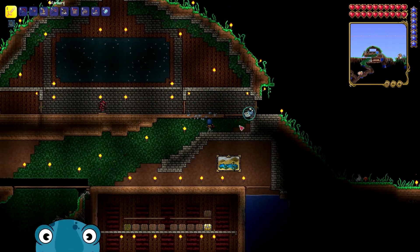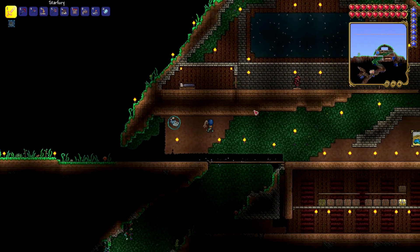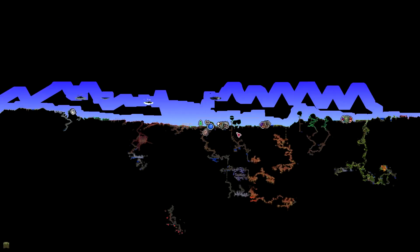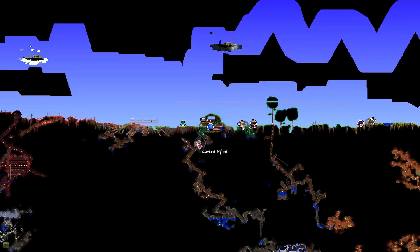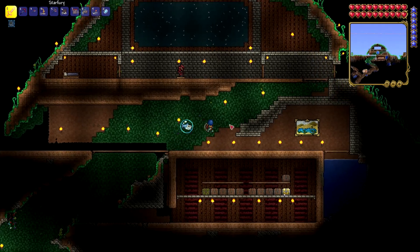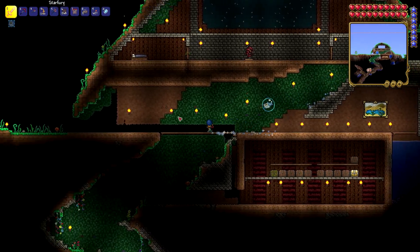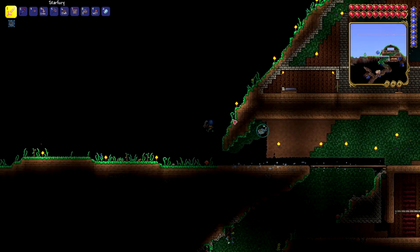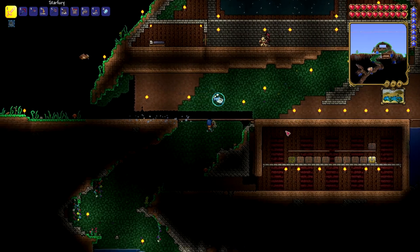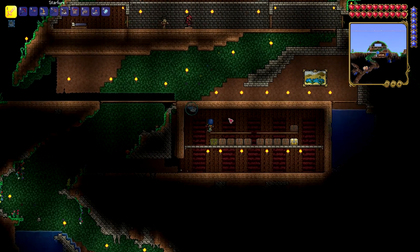So we are going to take this in steps. We made our neighborhoods for all of our different villagers. I wish that we had a way of getting a pylon for the ocean biome, but we don't have access to that quite yet. We'll have access to the snow biome as soon as we get over to the dungeon and get the mechanic.